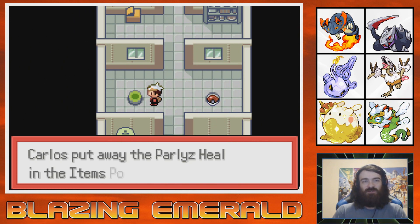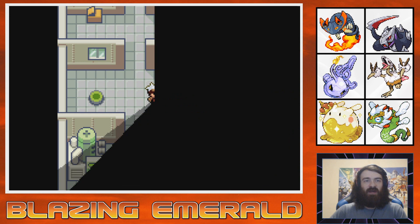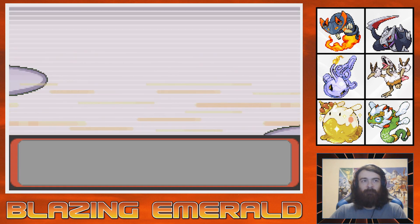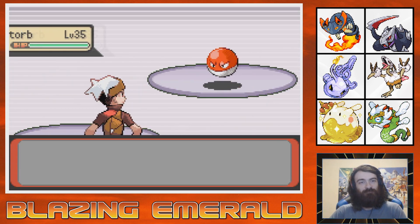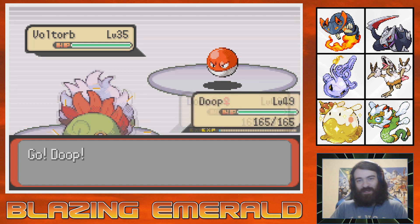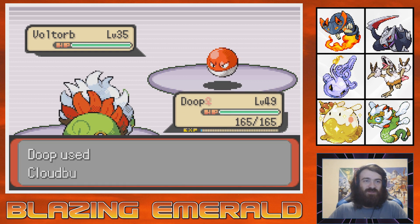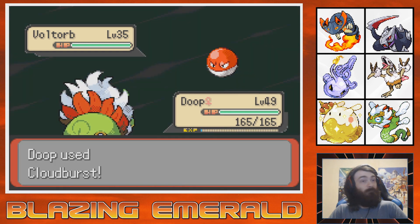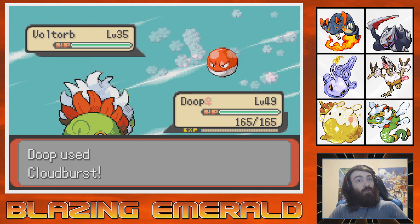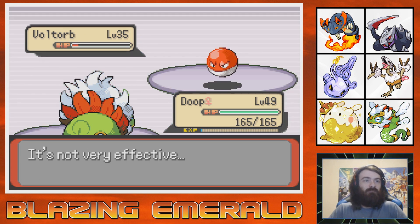Do I have infinite heart scales to relearn Tri-Attack? Nope. But I do want to see the cool new move. My curiosity is greater than my desire to win. So, Cloudburst, go! Ooh. It was worth it. It was worth it. It was worth it.